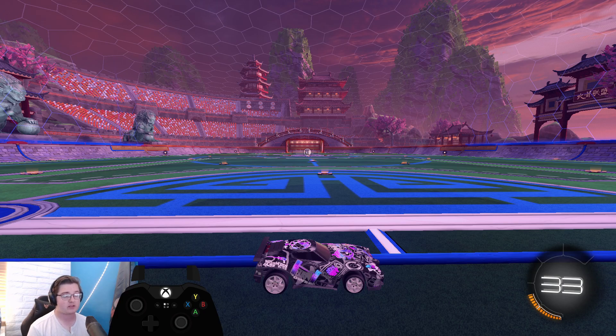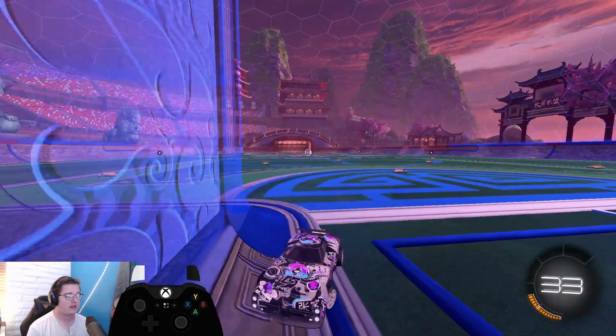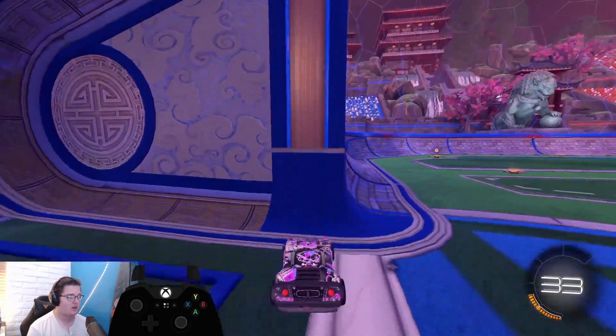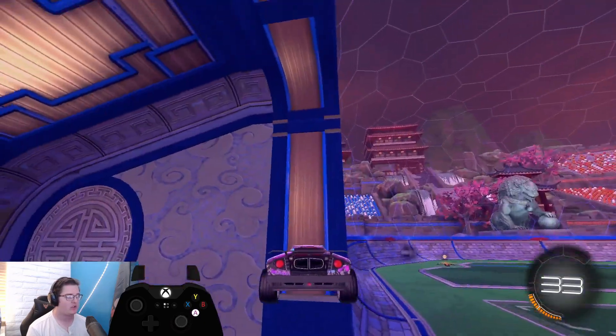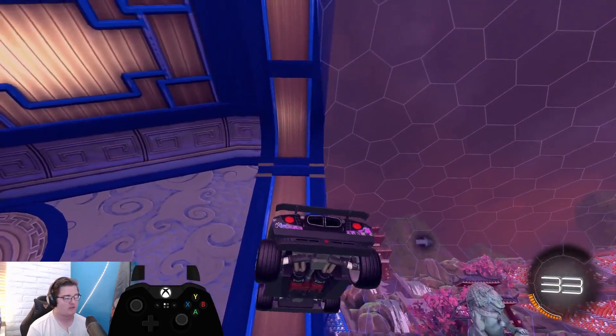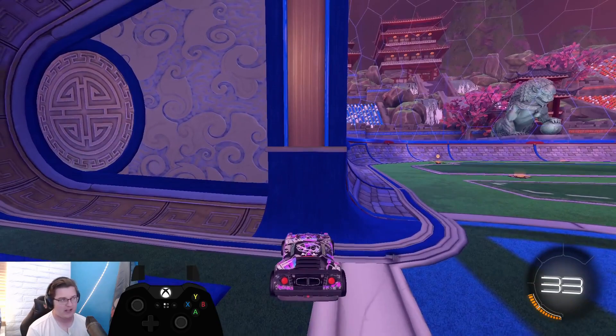The biggest thing to understand is that you have about 0.2 seconds to hold your first jump. A great example: if we stand here next to our goal post and do a short single jump, we're not even reaching that white line on the goal. But if we hold the jump, we actually get above that white line quite effectively — and I'm only using one jump here.